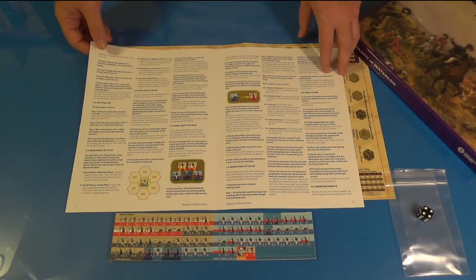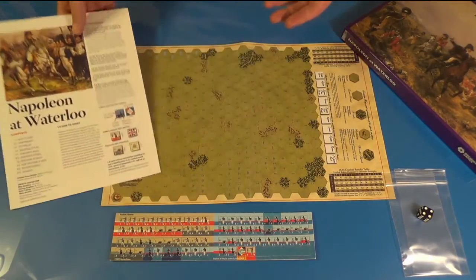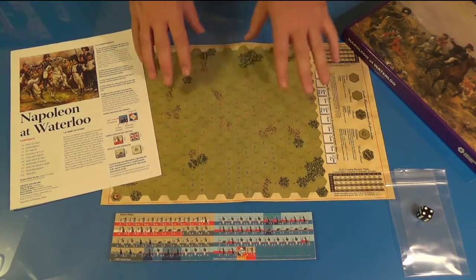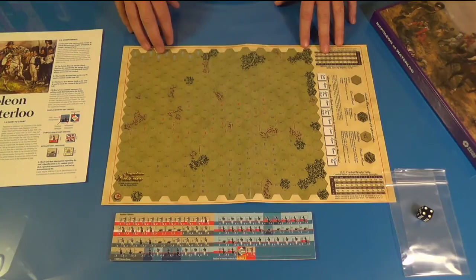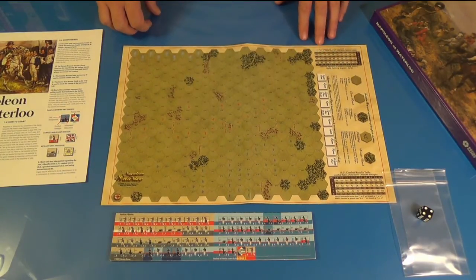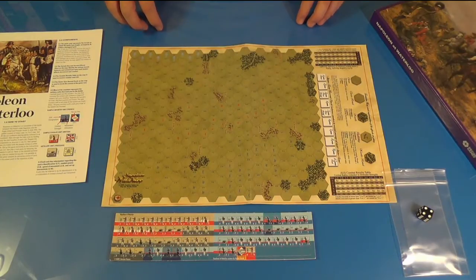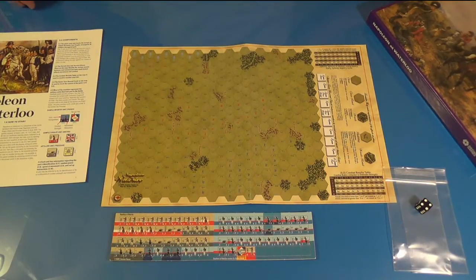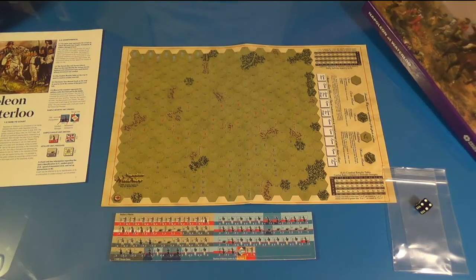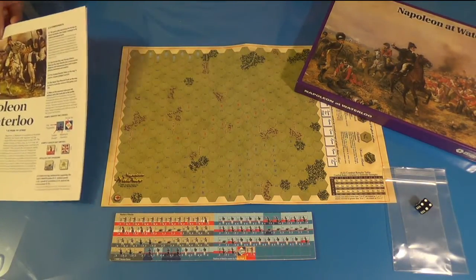The rules are nicely done in color. I like the reboot of the game. The only thing I didn't like was that I would have liked to have seen a bigger map — the hexes are pretty tiny; it would have been nice to have a map maybe double this size. But other than that it's a good game, comes with dice and little plastic bags, pretty much normal for modern wargames. The next thing we'll look at is some of the print and play options for Napoleon at Waterloo.